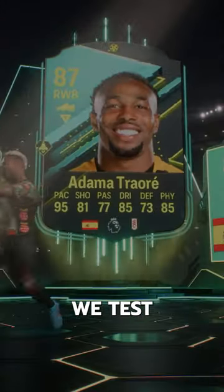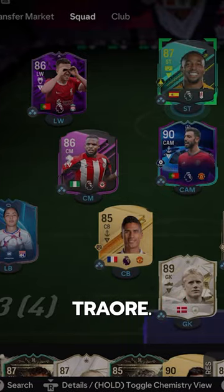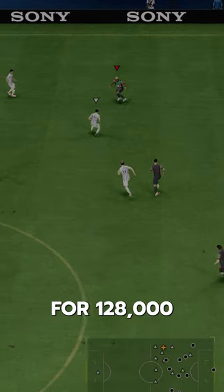Welcome to Baller or Bust, where we test FIFA cards so you don't have to. We've got Player Moments' Adam Atreori. This card design is ugly, but we acquired him via SBC for 128,000 coins.